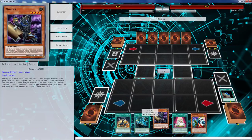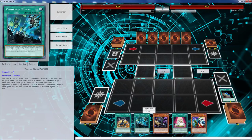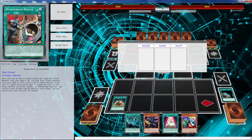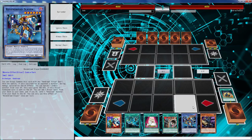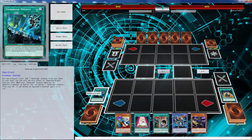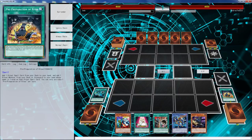With Vendred Knight I can ditch Gozuki. Ditch Gozuki and search something. Let's pre-prep, let's get the Slayer. There's a way we can get both on the board — we can start with the Vendred Knight, and we can Vendred Knight and ditch Gozuki to search.